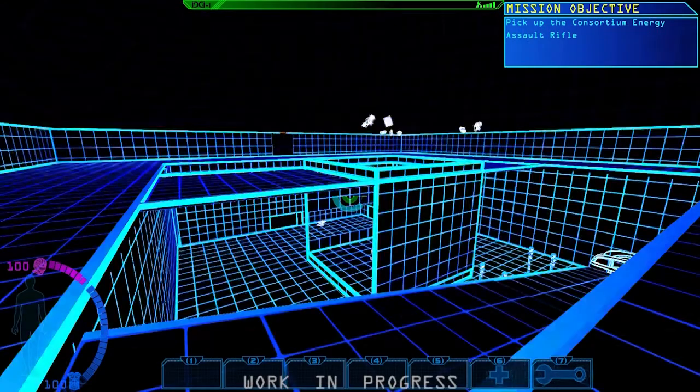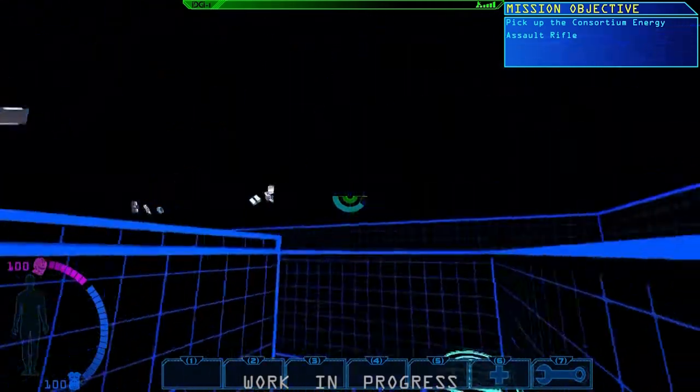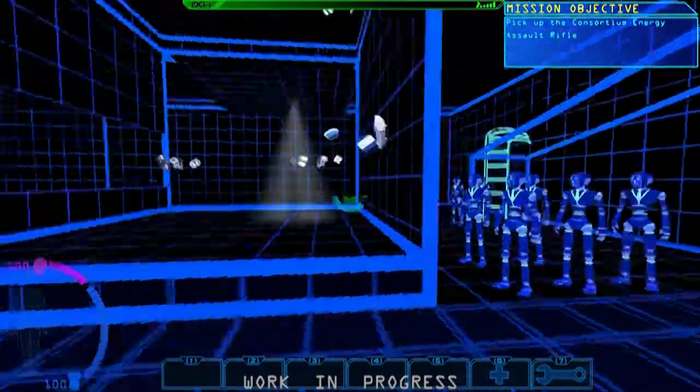Today we're going to talk about the Consortium Energy Assault Rifle, or CEAR, sometimes just referred to as the SEAR. This is a virtual trainer, which we'll get into more in a later update. These are virtual civilians. The goal is to simply keep them alive.